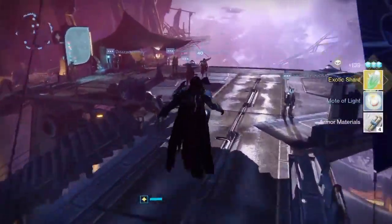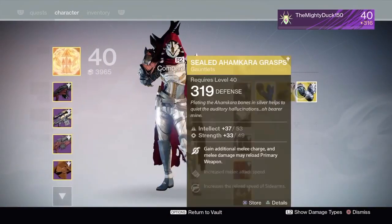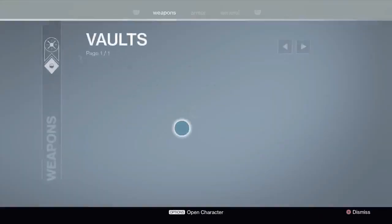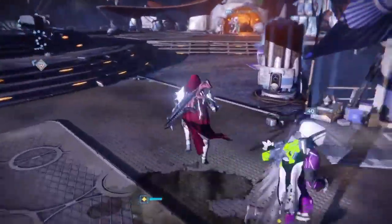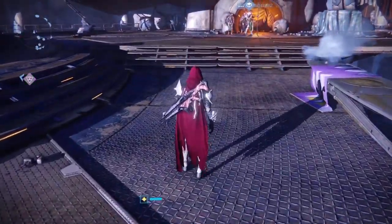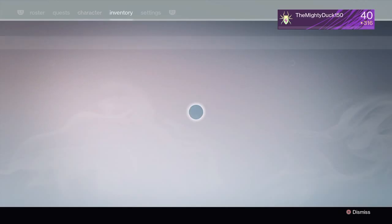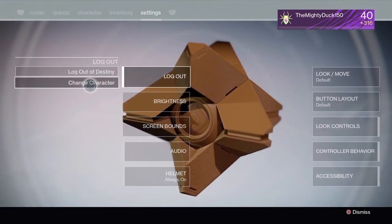I like how the exotics are dropping at high, high values. I appreciate that. You shouldn't be seeing this bit guys - my vault's a bit messy at the moment because I had to move everything out to get all this stuff. I'm going to go onto my Warlock actually, and then I'll open my chest engrams last because there's some chest pieces I really want.